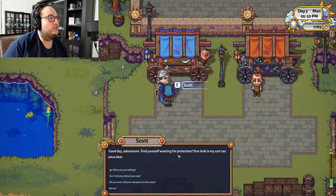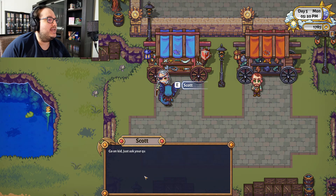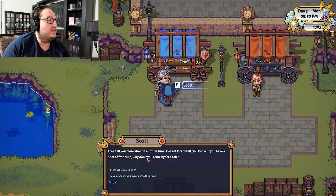Good day, adventurer — find yourself wanting for protection? One look at my card can solve that. Can I ask about your eye? When I was younger than you, I went looking in a crystal ball to see my future. The ball turned out to be cursed — held me captive and glowed so bright it burned blindness into my eye. I can tell you more another time. If you have a spot of free time, why don't you come by for a table?